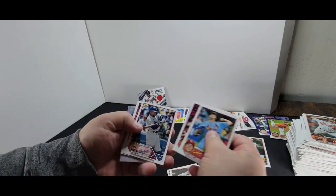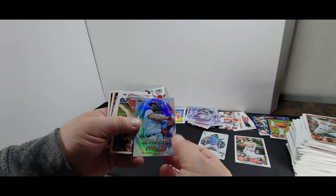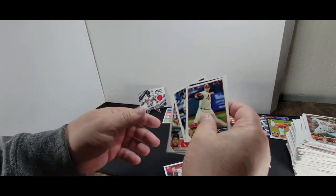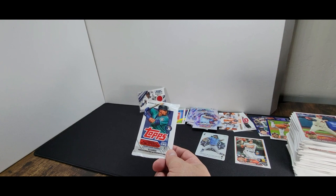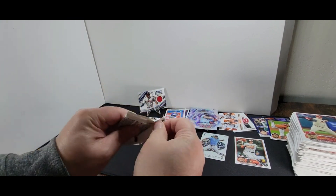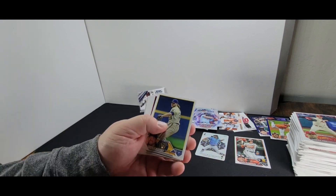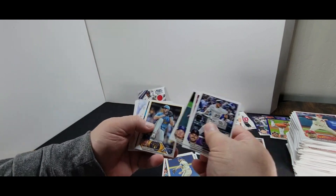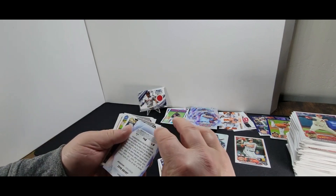Stars of MLB coming up. Zach Thompson, Beau Bichette, and another Vladdy Guerrero. Last pack, everybody! Bring us luck — looking for an autograph and a relic card. We didn't get an autograph yet so maybe it's right here. Or maybe we missed it — let me know if I missed it. Chris Bryant, Sandy Alcantara, Javier Báez.